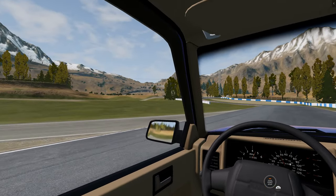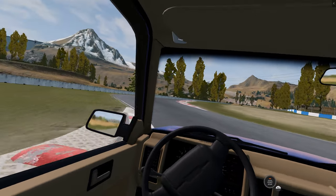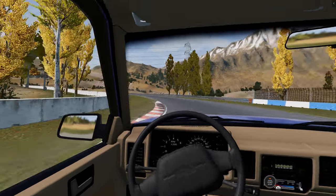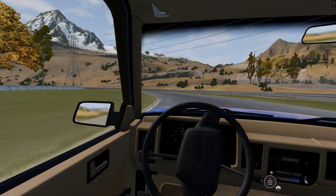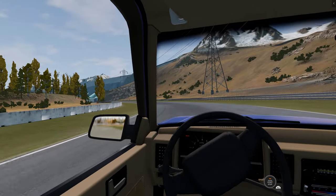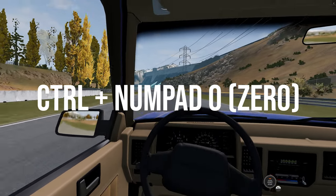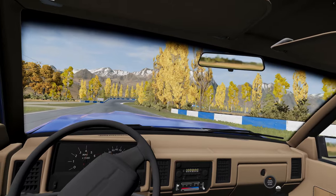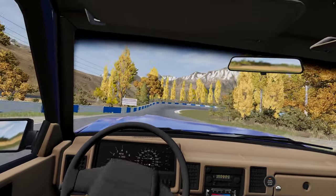To use BeamNG VR, first ensure SteamVR is the default. You can do this within settings inside the SteamVR app. Once done, stop running SteamVR — we need to launch BeamNG without VR running. Select Launch VR, as VR will not work if you simply choose Launch. Once the game is running, press Ctrl and Numpad 0 on your keyboard to initiate BeamNG VR. You will see an option if this has worked; press the on-screen button to initiate VR.